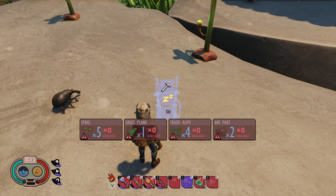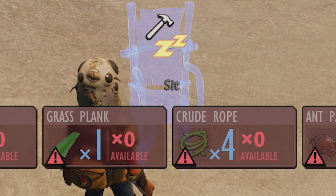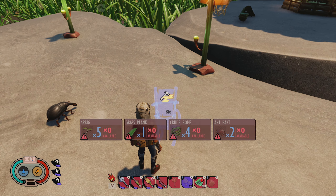Has anybody else noticed that when you look at the blueprint for a chair, it says 'sit on it'? Does that mean we can sit on it? I know that we can't when it's built, but is this an Easter egg? It's not even Easter yet — a Christmas egg, a Christmas present. Is this a Christmas present?